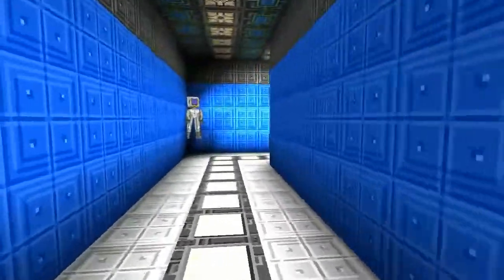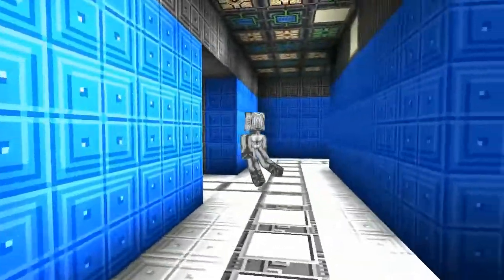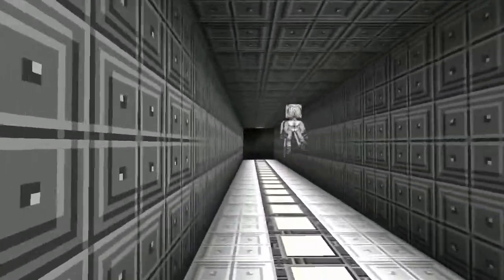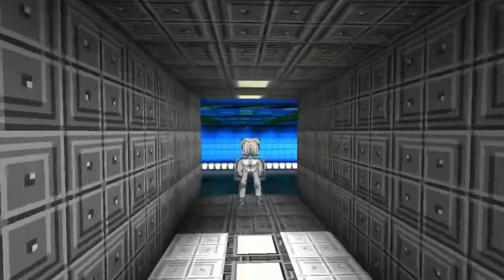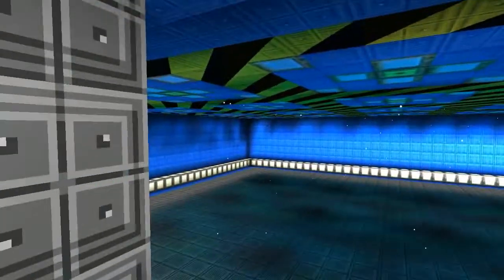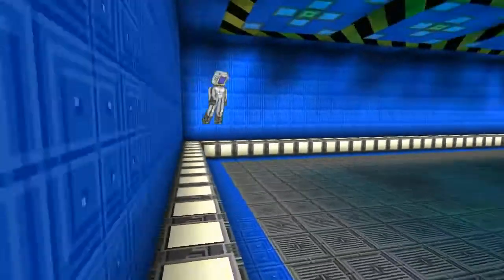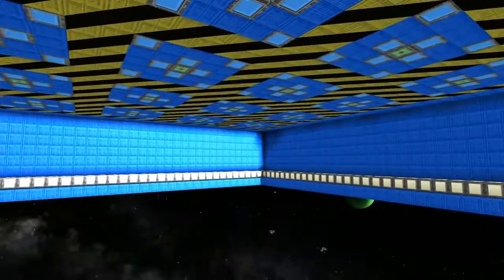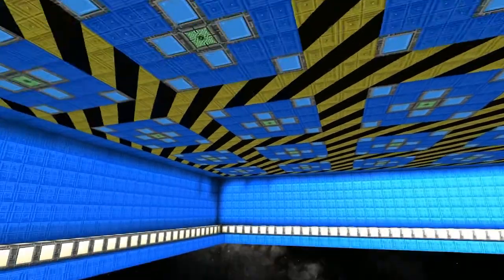Very nice corridor you've got here buddy — blue and black, blue and grey is working out nicely here. Bit of white light, it's very nice. Okay, so this will be the drone hangar, and this is on the bottom now. That's a cool concept — that would work really well. Very interesting.